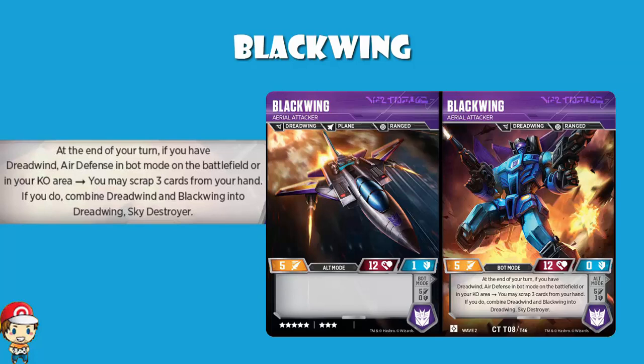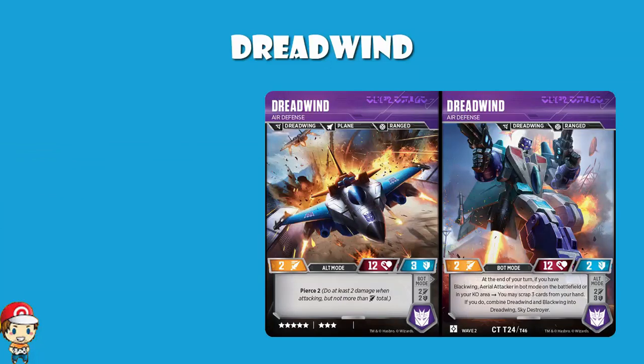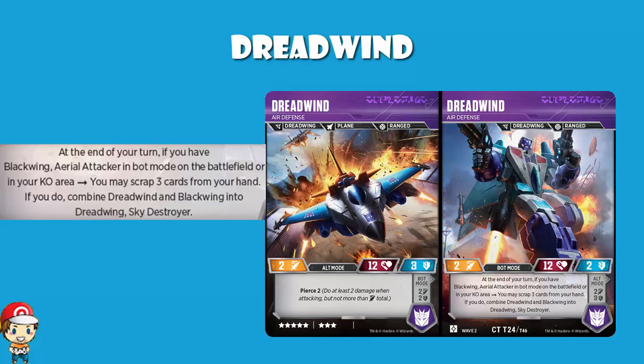Don't know how much I love discarding three cards from your hand though. Now, if we flick over to Dreadwind, this is your defender. We've got 12 health and an 8 cost, like before. The attack is poor at 2, but it's a defender. Three defense is good, two defense is alright. And in bot mode, we've got the equivalent skill: at the end of your turn, if you have Blackwing Aerial Attacker in bot mode on the battlefield or in your KO area, you may scrap three cards from your hand and combine them.